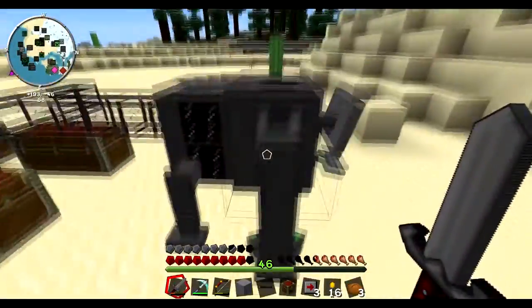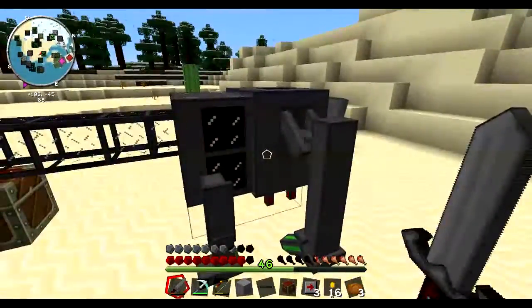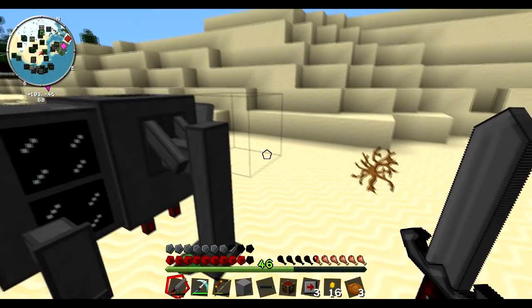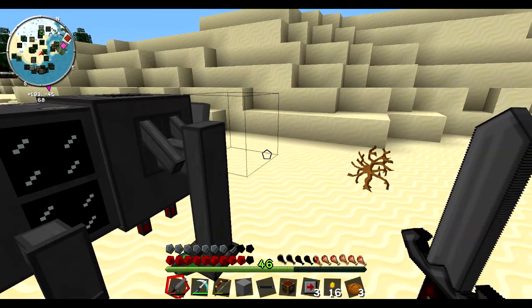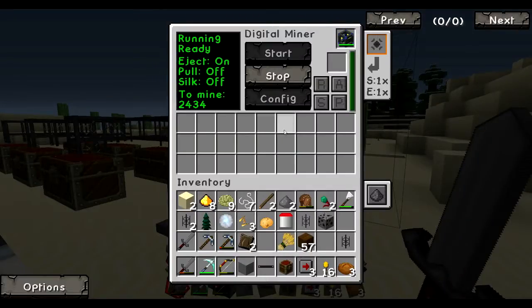The digital miner is going to be the best. The reason this thing exists is because it allows you to target mine — meaning you don't have to get all that cobblestone and sand and dirt. You can ignore it and just target the stuff that you want, which is amazing. So if we look in this thing, we can stop it.